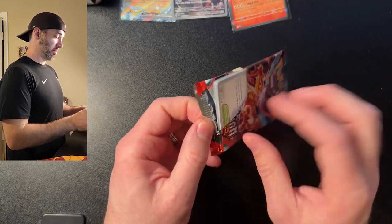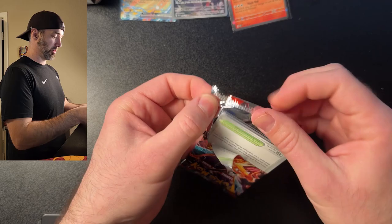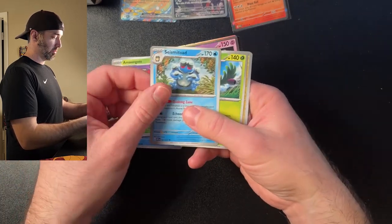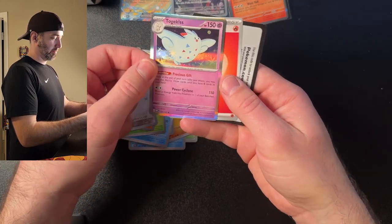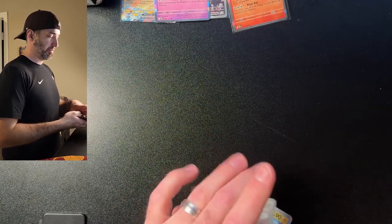Did a terrible job opening this pack, but I think we got out unscathed. TownStore, Secadal, Togepete, Phoneslee — see something cool back here. Better than nothing, and now we're already in the last pack.